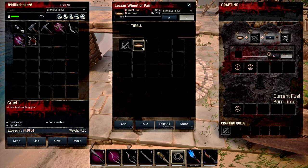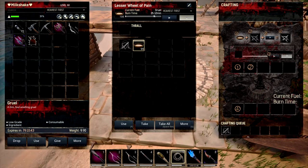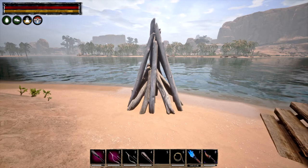Bear in mind higher tier thralls are going to take a lot more gruel, so you might want to fill several slots. Have about six to seven hours worth of gruel to tame a tier four. Gruel is great because you can use any cooking station — all you need to do is harvest some bushes and you should get enough plant fibre and seeds for it.